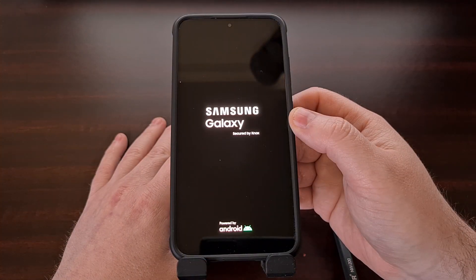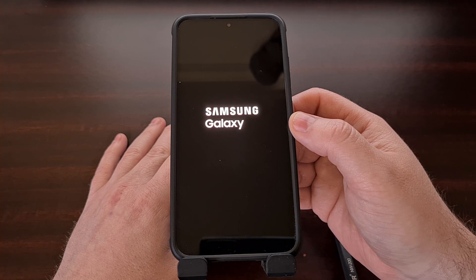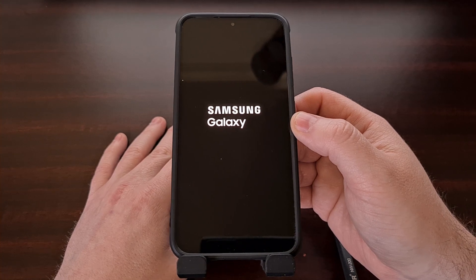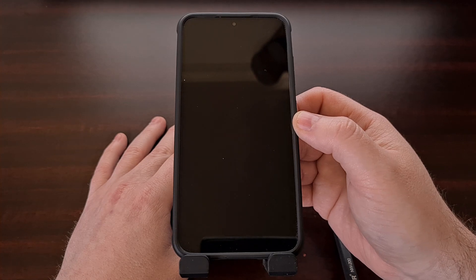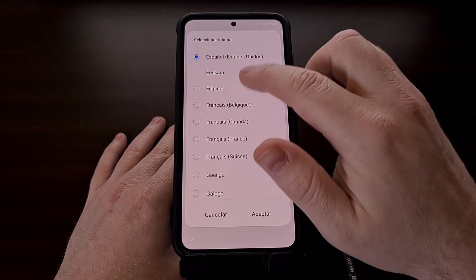This is where the phone is going to be formatted and all of your data is erased. With this completed, the Galaxy S23, Galaxy S23 Plus, or the Galaxy S23 Ultra will reboot on its own, and then you're going to be taken back to the Android activation screen that you're familiar with. This boot process can take some time, and you likely will see it reboot on its own again, but you will be taken to the Android activation screen as shown here.